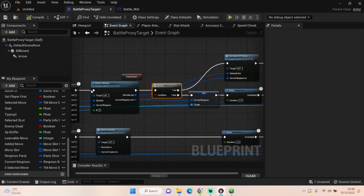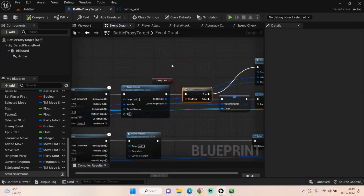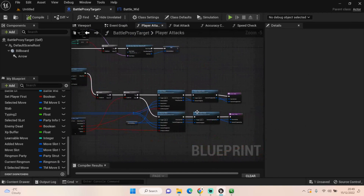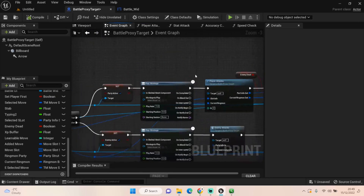At the moment it's just doing a check to see if the enemy is dead or has no health, but nothing is happening camera-wise until after we've done that. What we'd really like is for our camera to change focus to the enemy, play an enemy-getting-attacked animation, and then set its health.